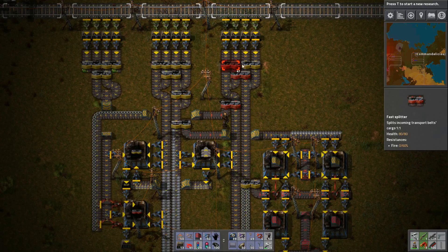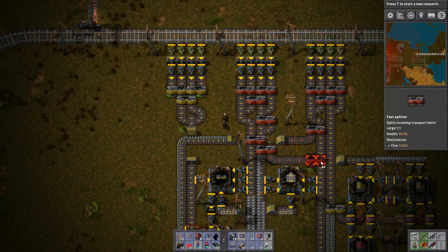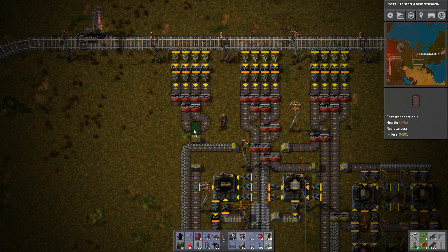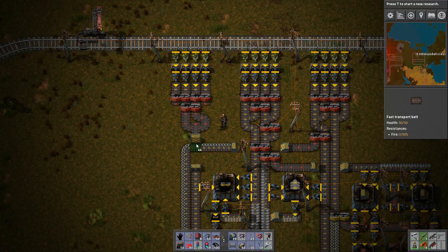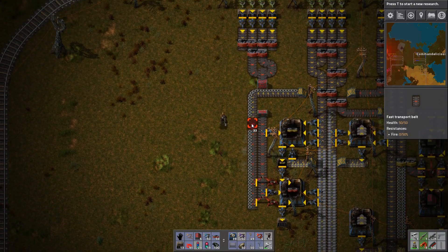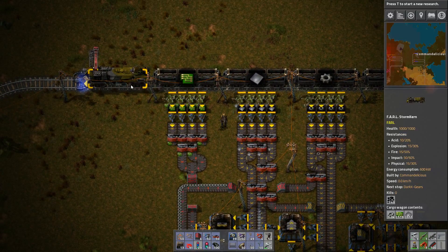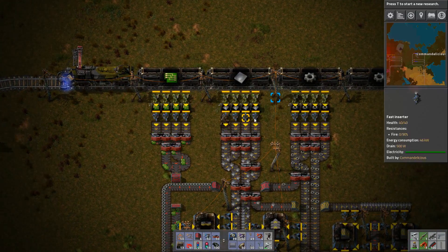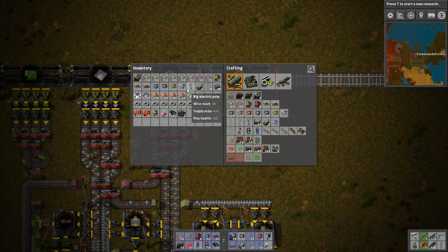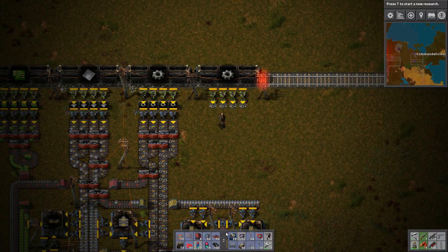And I will just replace everything with red belts while we add it. And like that — to make it nice and red. Here we go. Yeah! We have gears. Not a whole lot actually. Should take us a bit more time there I guess.